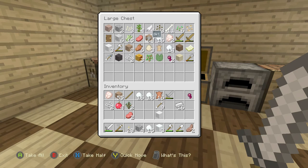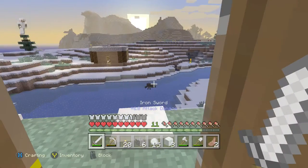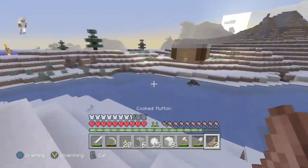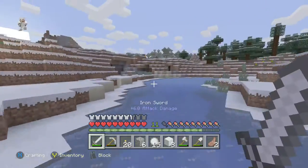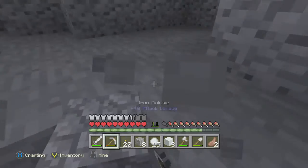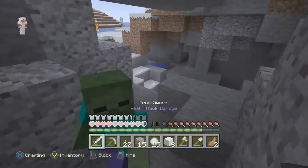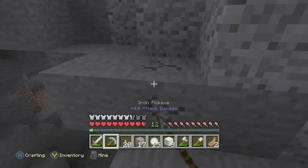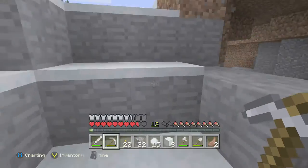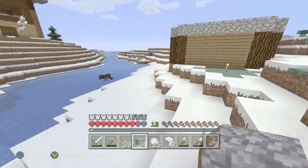I think that should be good for now. Actually, I'm just going to finish the roof with cobblestone like I originally planned, then get some more chests. I think this would be a good place to end the episode at around 21 minutes. I'll place in the chests off camera so at the beginning of next episode I'll show you guys the finished chest room. That should be fun.